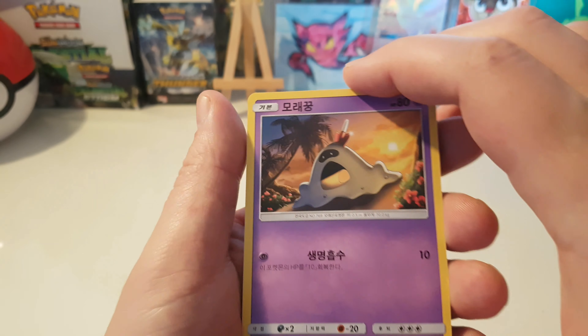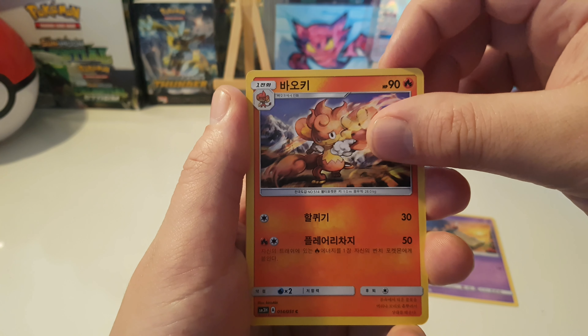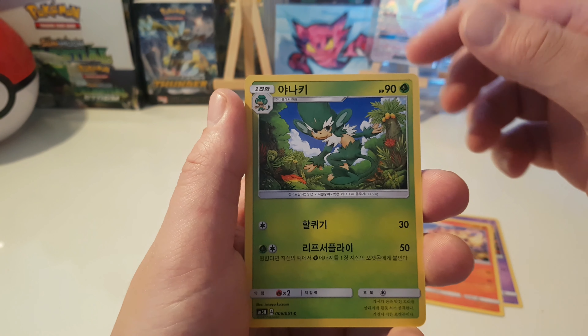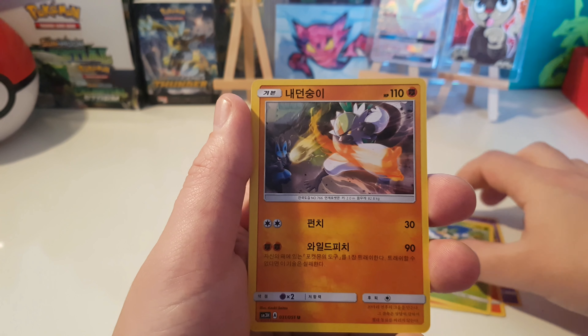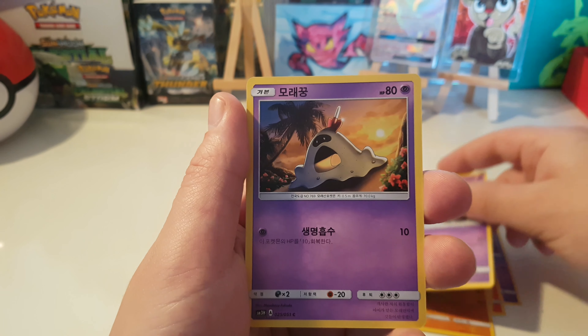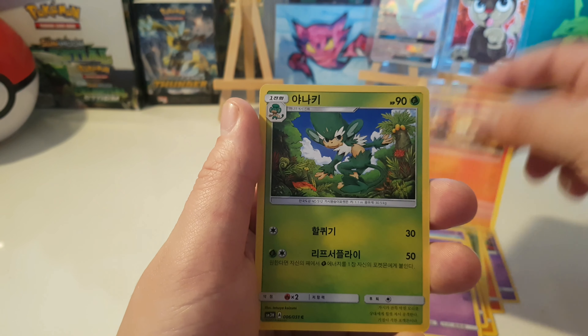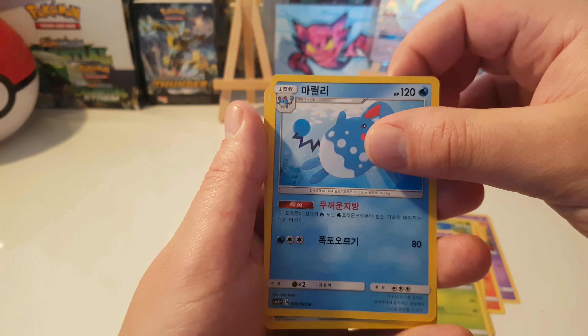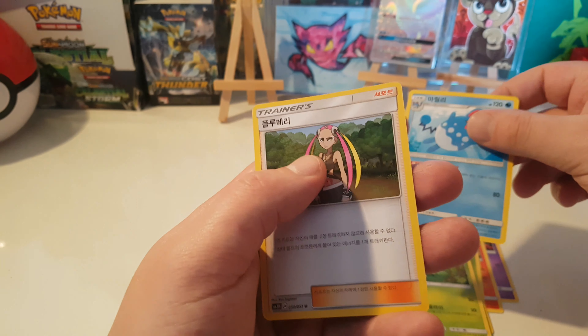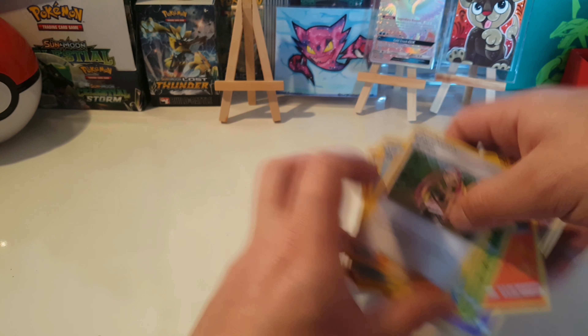Alright, are you guys ready? Korean pulls: Sandygast, Passimian — that monkey — Buffet, Sandygast again, same monkey again, Azumarill, and the last card is a trainer card. We didn't get anything great out of these packs — no luck at all, but that's cool.